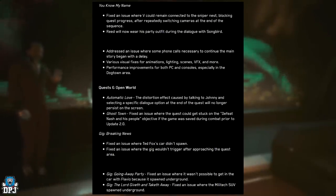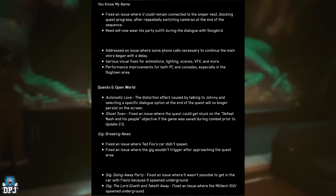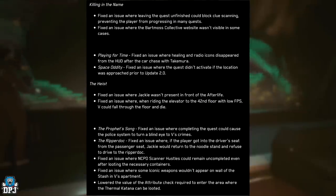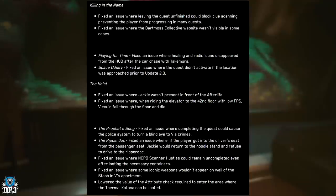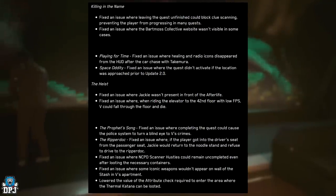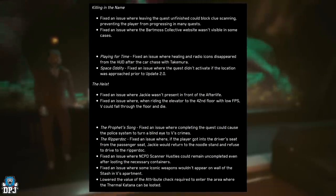Gig 'The Lord Giveth and Taketh Away' — fixed an issue where the Militech SUV spawned on the ground. 'Killing in the Name' — fixed an issue where leaving the quest unfinished could block clues scanning, preventing the player from progressing in many quests. Fixed an issue where the Bartmast collective website wasn't visible in some cases.